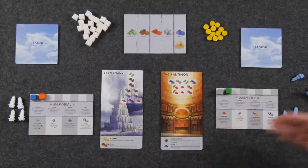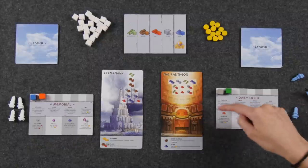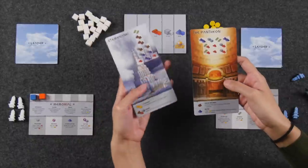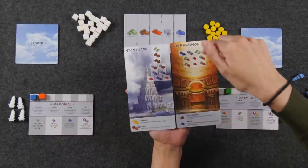The way that the game works is players are going to be taking turns taking one action each, and there are four different actions you can take on your turn — all of them listed on your player mat. Before we get into the different actions, let's first talk about the wonder and the anatomy of a wonder card.